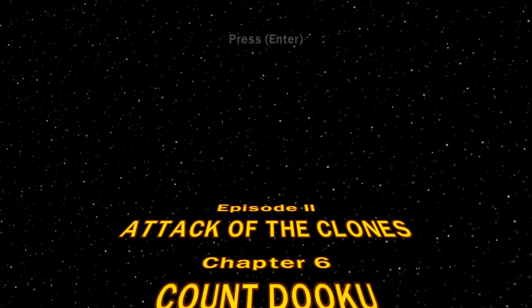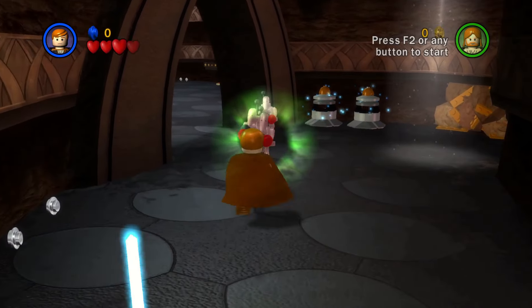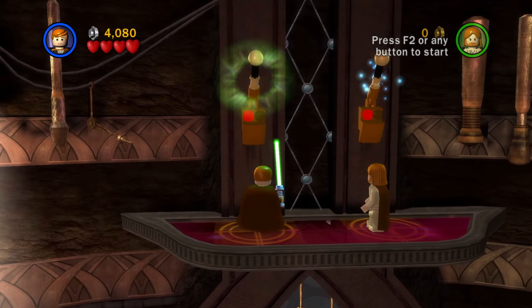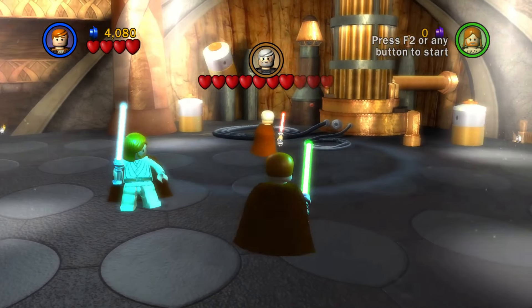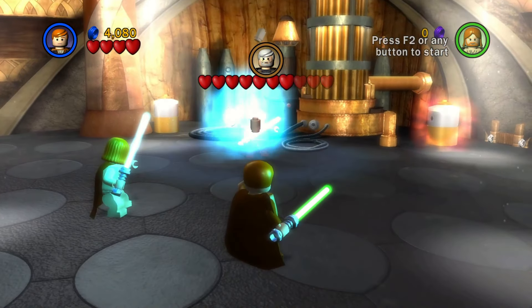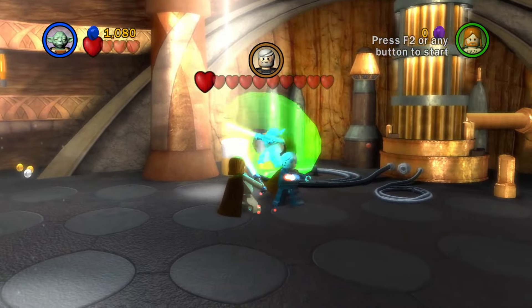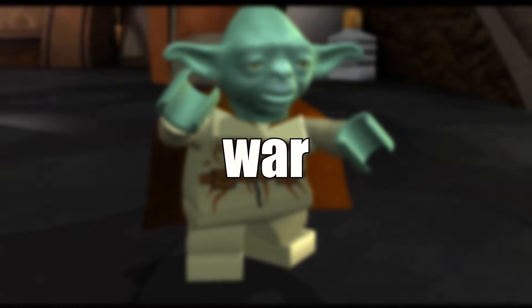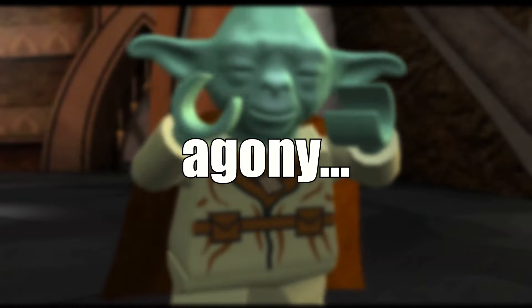Chapter 6, Count Dooku. This level is played 100% normally, despite the force uses. Get up here, pull these levers, fight Count Dooku, and force push these barrels back at him 3 times. Finish him off with Yoda and Obi-Wan, and that wraps up Attack of the Clones in a pretty little gift box full of war and agony.